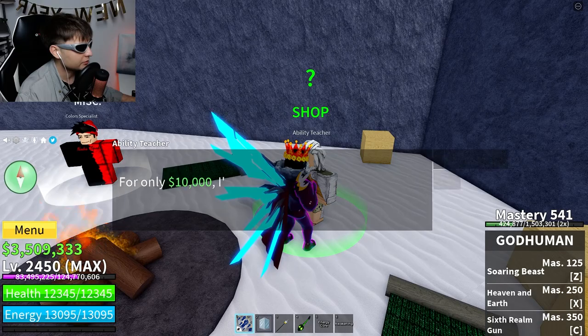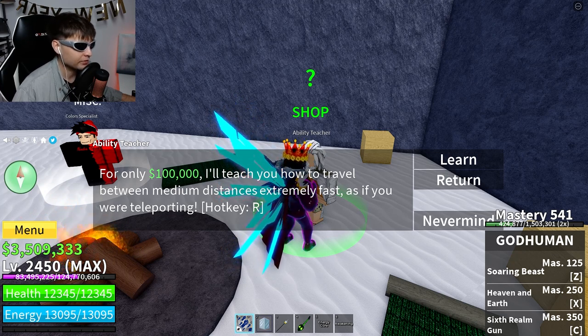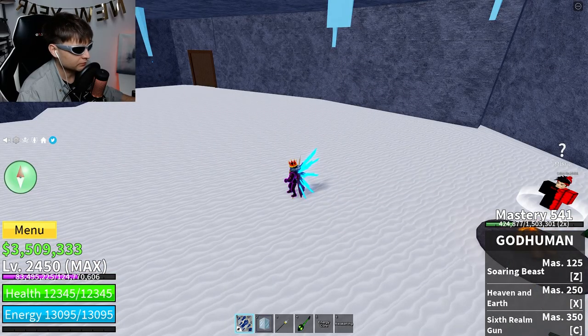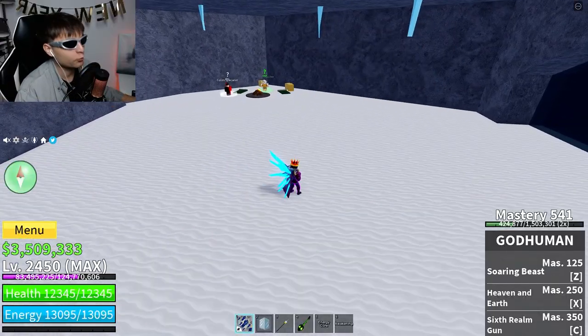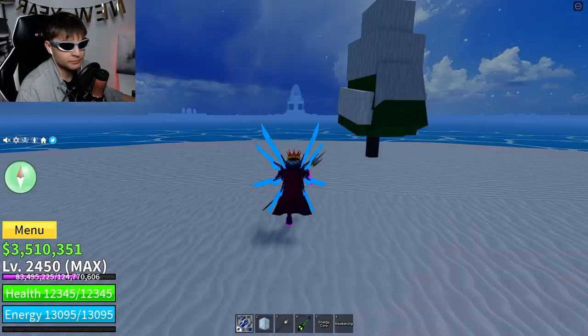Air Jump costs 10,000 - that's nothing. Aura costs 25,000 - that's nothing too. Flash Step costs 10,000,000 - yeah that's a lot, but you need to buy it once and forget about it. What does Flash Step do? Point your cursor in any direction, click R, and you can teleport there. There is a cooldown of around 30 seconds.